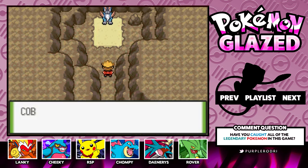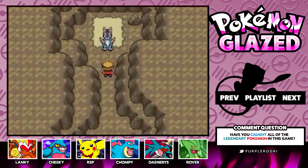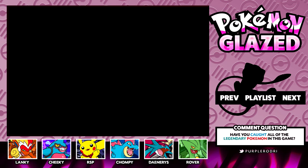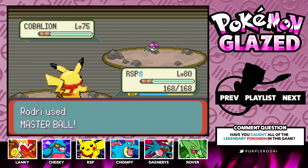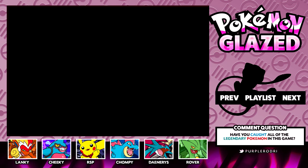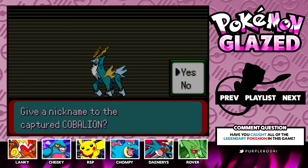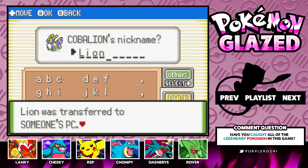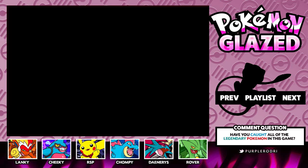Virizion and Terrakion are down — Cobalion says: 'I'll just have to take you down myself.' Here we go — Rodri versus Cobalion! I've always seen Cobalion as the leader of the Swords of Justice — it always comes off that way. I really like how colorful and pretty Cobalion is. The Swords of Justice are just such well-designed Pokemon — great to see in any game. Cobalion was caught! We're going to give it a nickname — we're going to call it Lion. Lion has been transferred to the PC and we are done here inside the Darkwood Grotto.